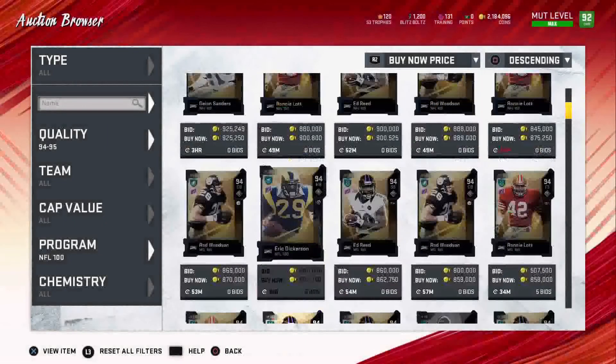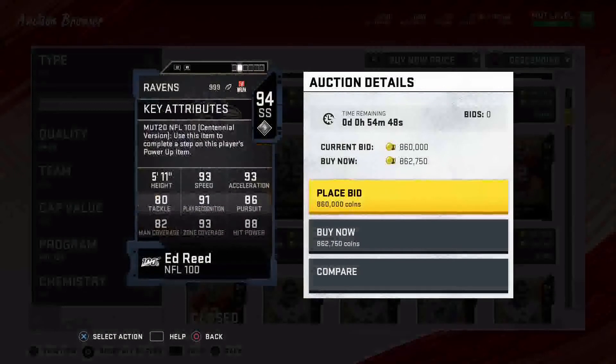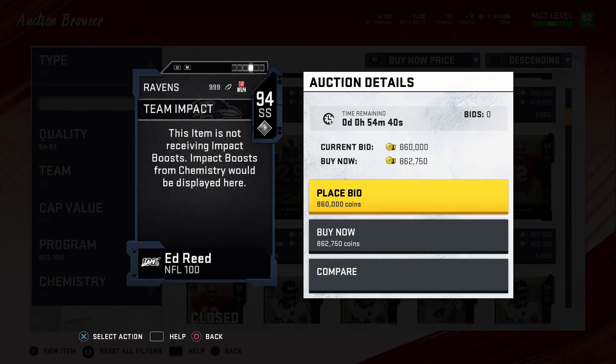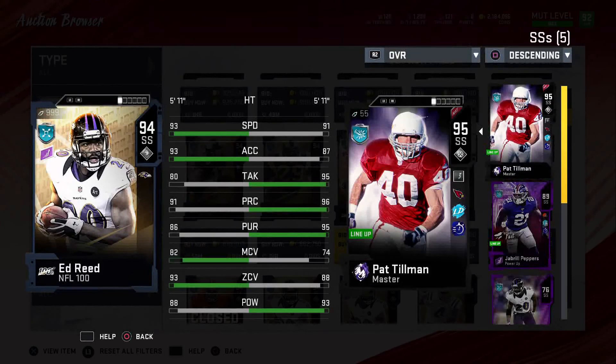The next card is Ed Reed. He's rocking 93 speed, 93 acceleration, 80 tackle, 91 play recognition, 86 pursuit, 82 man, 93 zone, and 88 hit power. You can definitely compare him to Pat Tillman — he's faster, and he pursues better, and his zone is better.